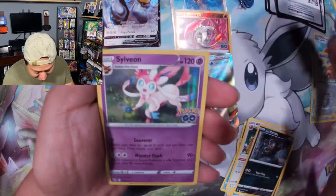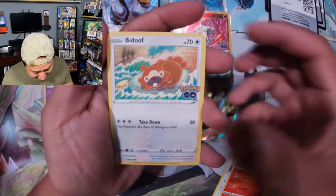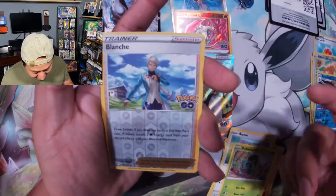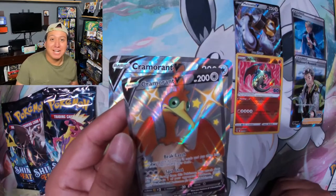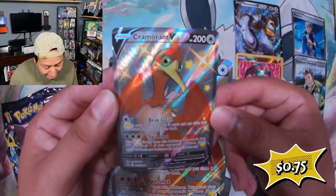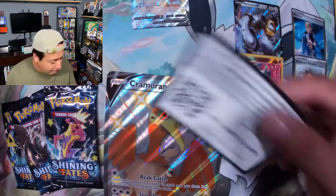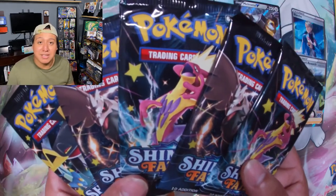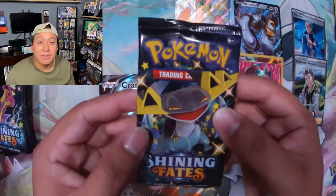And a Blastoise Reverse Holo and a Sylveon — nothing big there. Now on to the last pack — last pack of the Team Mystic box. After that amazing unbox of the Team Mystic collection box, we're going to go straight ahead into the Cramorant Shining Fates box. You guys get the Shining Full Art along with its jumbo version. Here's the code card for you guys. Since this Shining Fates box only has five packs compared to the Team Mystic box that had six, I am going to add one pack from a Shining Fates ETB box to even out the odds.